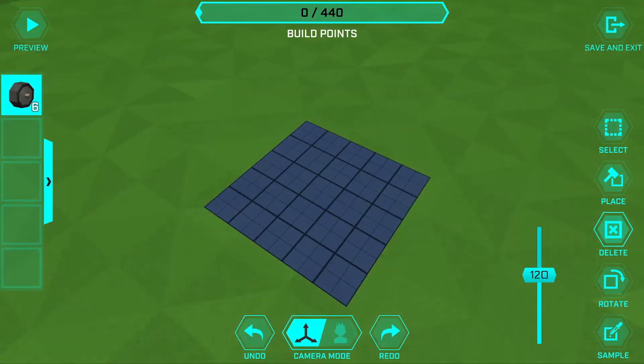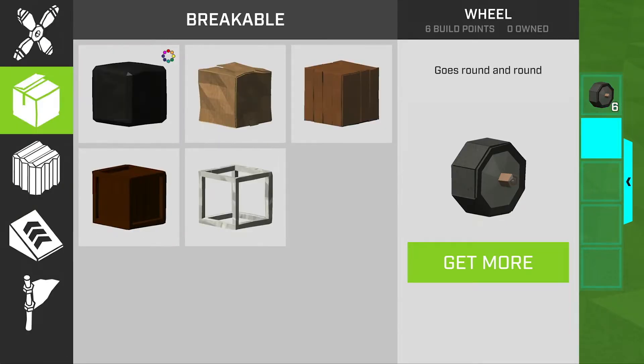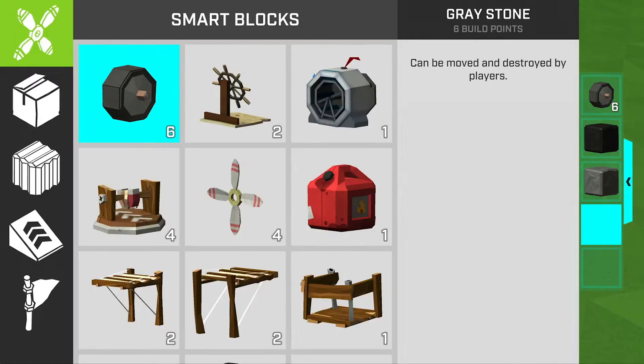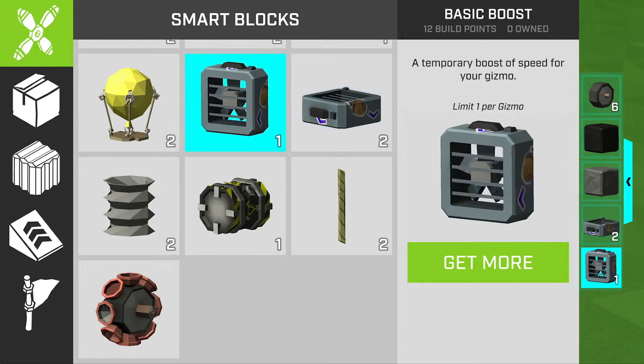Let's get our palette going, so open up the build menu. We're first gonna grab the wheels, the black stone block as well as the gray one, and then we're actually gonna go and get the boost fan. Grab both of those as well.